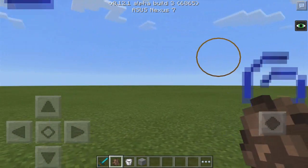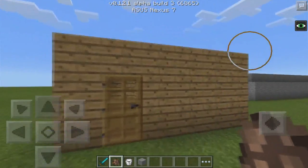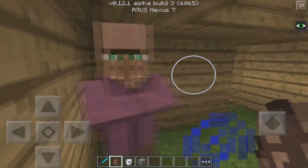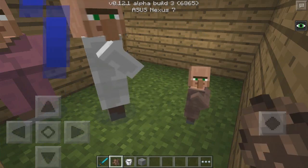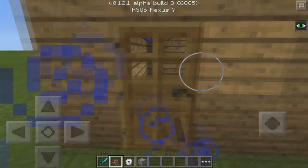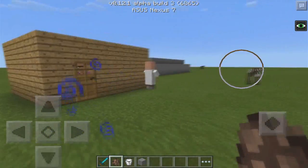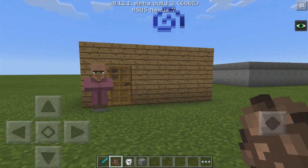I also have this potion effect on because for some reason you get a black border in a flat world. Okay, where is this villager? Let's just go in here. We're going to hit it - maybe that might work. Let's spawn a few others. They can open and close doors, which is a pretty cool feature added to 0.12.0, but for some reason they just don't want to come out today. There we go - as you can see they can open and close doors.